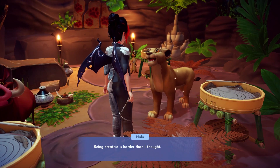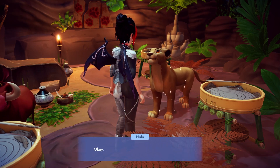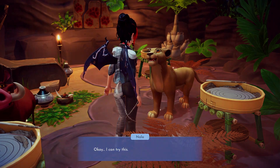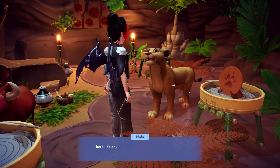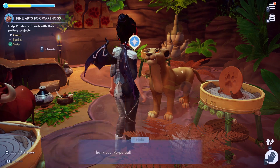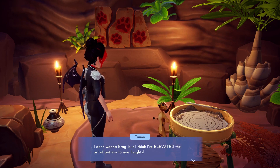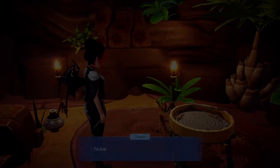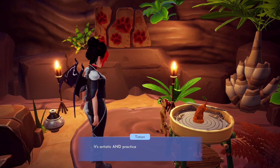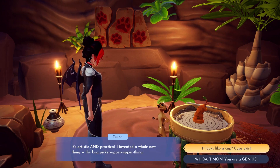Next we'll see how Nala is doing. She's having some difficulty coming up with ideas, so we suggest playing with the clay until something comes to her. She manages to make an impression of her paw. Then we can check in with Timon. He's managed to make an interesting looking mug, but insists it's a brand new invention, not just a simple cup. We'll let him think it's a great invention — the important thing is he had fun.